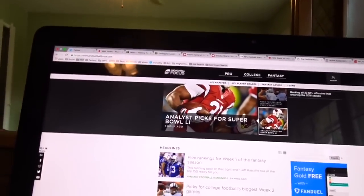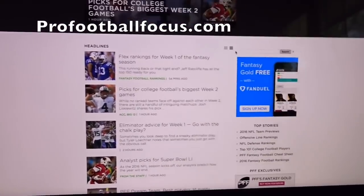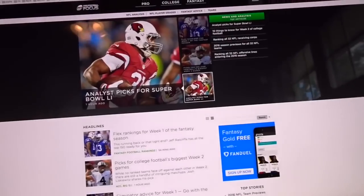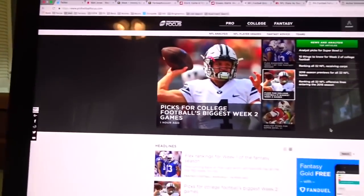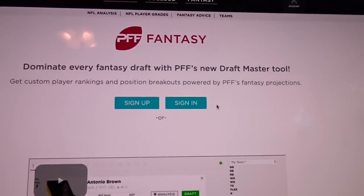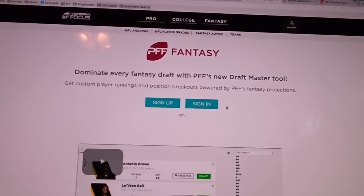One more thing before we jump into the video — something that will probably help a ton of you guys. Pro Football Focus is one of those websites where if you're reading an article and they cite some crazy stat like 'third most yards after contact in the red zone,' that's where it comes from. They have a gold package you have to pay for — it comes with a bunch of cool tools for the fantasy season. It usually costs $40, but if you go on their website, you can get the fantasy gold free if you sign up for FanDuel and deposit $10 into a new account.